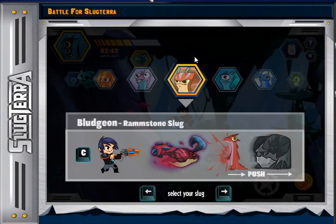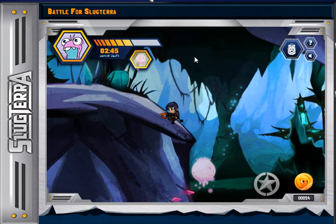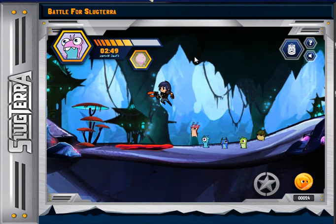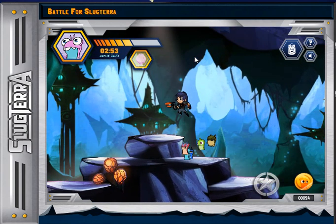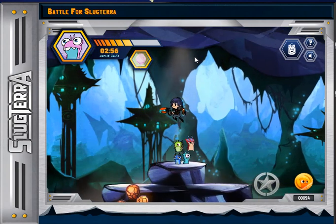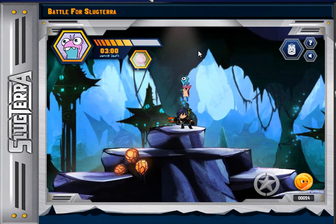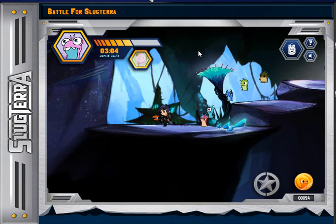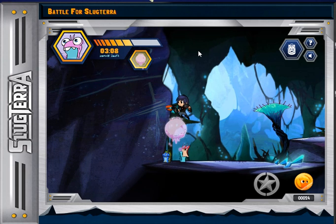Grab your babblons. After you have crossed the lava, the negashade's lock is right here. It is blocked by a fake wall, so most people didn't realize that. But this is to help you realize it.